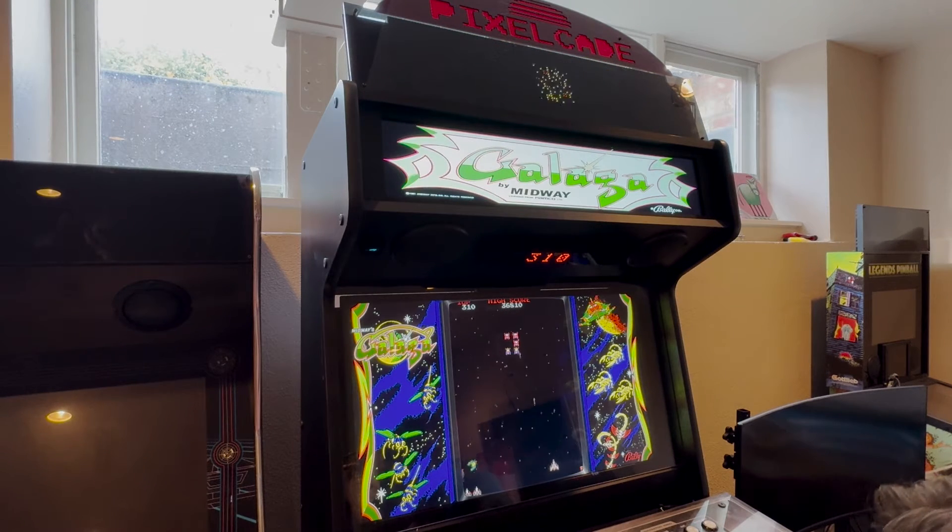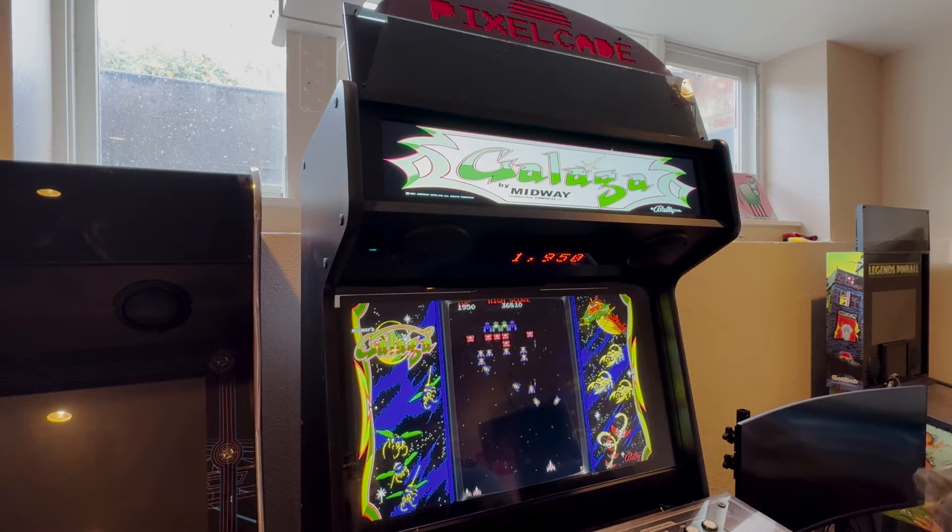So this is Galaga, and this is actually an experimental feature that's not released yet. You'll notice when I shoot multiple bugs at the same time, the animations overlap a little bit — that's an overlay feature. It's good for games like this that have a lot of action going on, and it's something I'm working on.